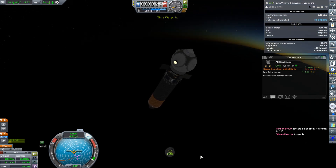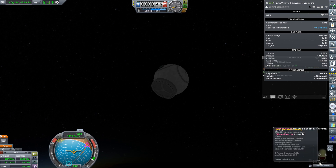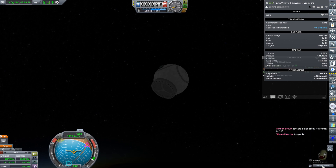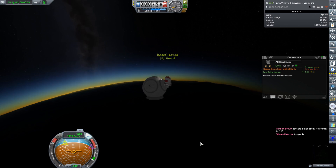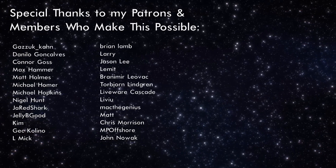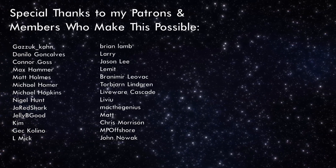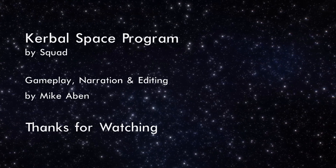There we go, that's good enough. Let's get over to Javier — I mean, Dino. He's another scientist, so we've got lots of scientists. Okay, we're going to EVA. Put on our lights. RCS on, and there we go — let go. Let's get out of here. Where is our ship? Right above us. We'll be right back.